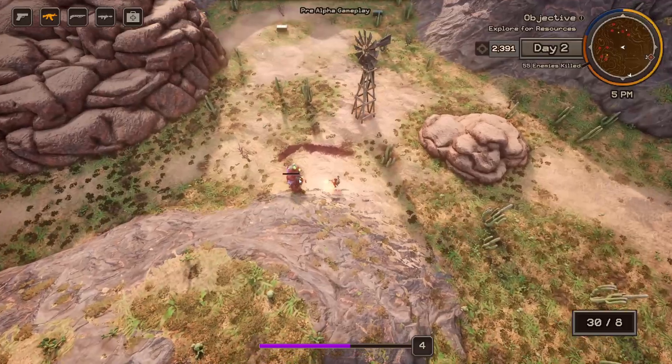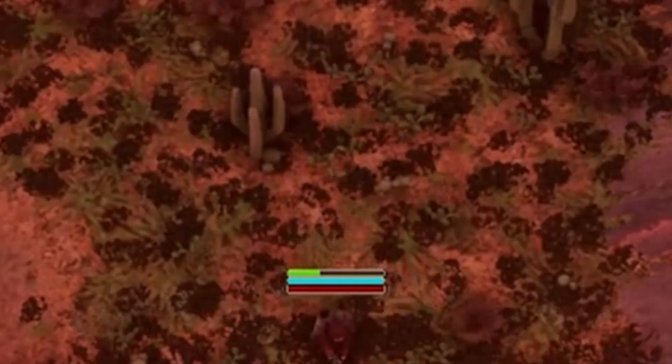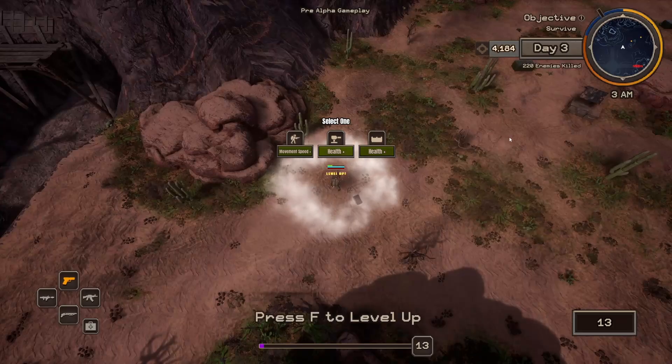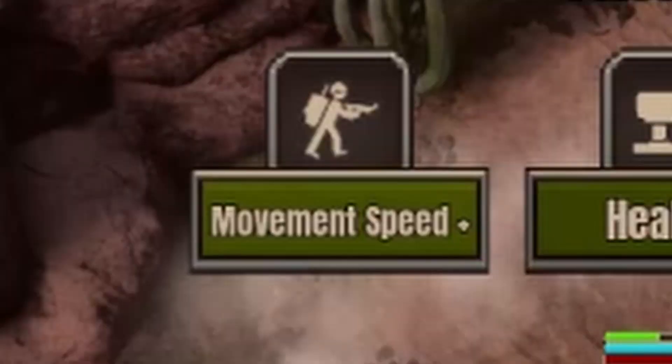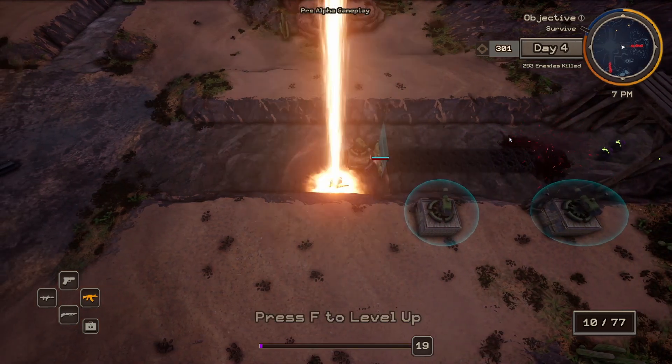On the map there's going to be enemies as well, and killing those enemies will reward you with EXP to level up. When leveling up, you're gonna be able to pick between three different options that are gonna make you stronger — like an option that will increase your running speed, or an option that is going to increase the damage of your turrets. So each time you play, you are gonna make a completely different build that changes how you make your defenses.